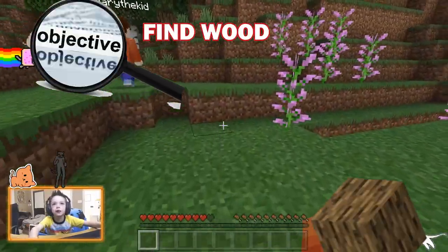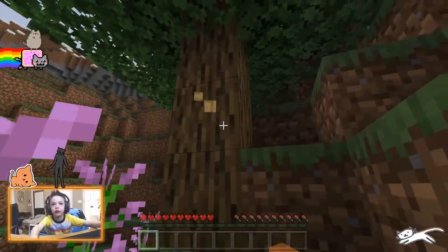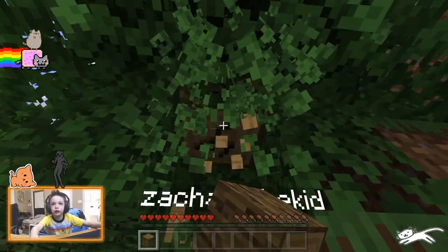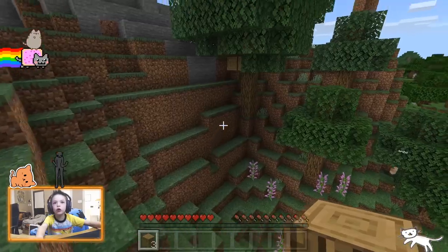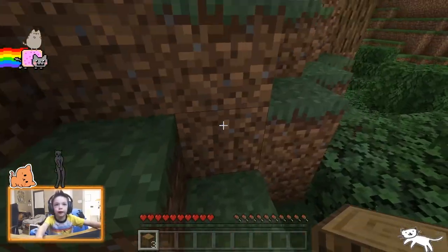First everybody get wood - scatter, and don't get the light wood, get the dark wood. Look at this wood, Zachary - yeah this kind of wood, this kind of wood. That's the only kind of wood we need to make our house. Oh I see a giant tree guys, come over here, this one's very big!